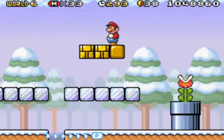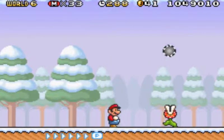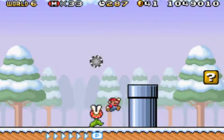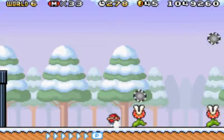Now we get the piranha plants that blow up and down the spike balls. They're really slippery here, just to let you guys know. It did not work out the way I panned it out to be. And yes, I said panned, not planned.